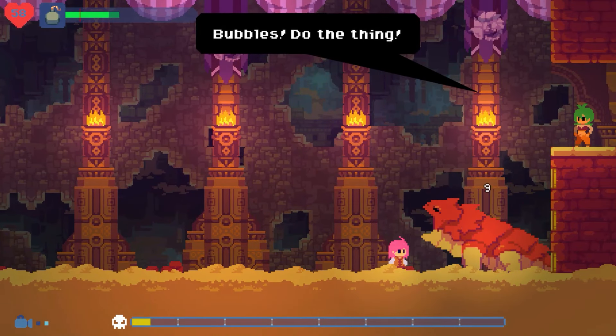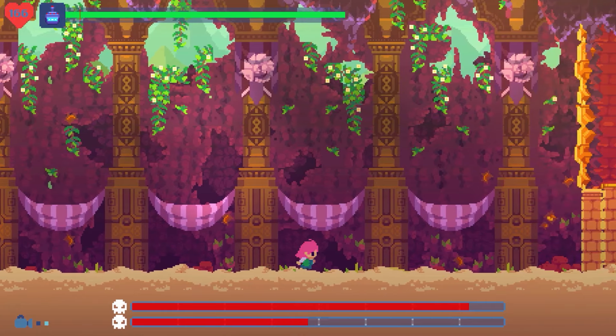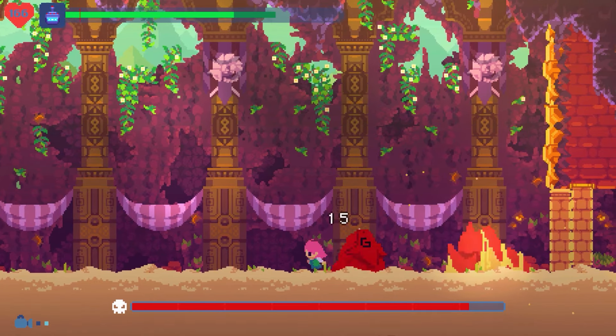Additionally, a green stamina bar limits your attacks, making it essential to measure each strike carefully. The game's design is methodical and unforgiving, encouraging you to figure things out without hand-holding.